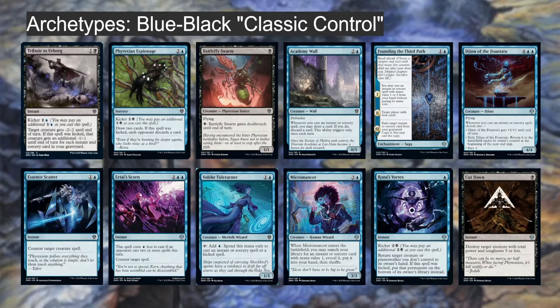Micromancer is a 3/3 wizard for four that searches your library for an instant or sorcery with mana value one. In blue-black this tutors Rona's Vortex — one blue that bounces a creature as a fail case, or at four mana puts something on the bottom of the library. Cut Down is premium black removal: one mana instant, destroy target creature with total power and toughness five or less — kills about 70% of creatures in the format. Getting multiple Cut Downs via Micromancer is very strong.